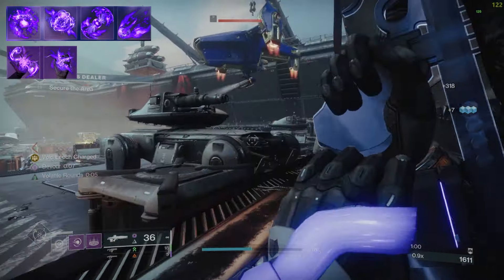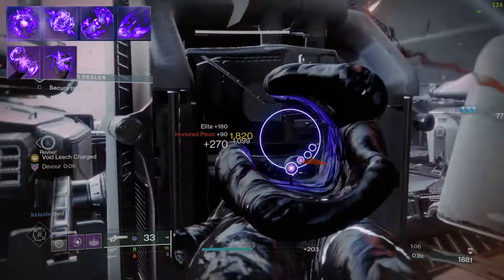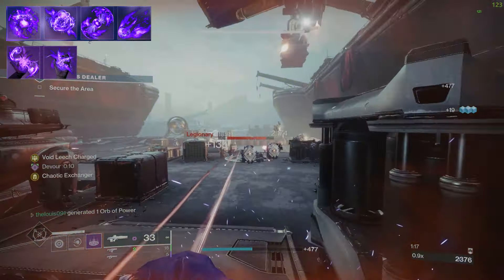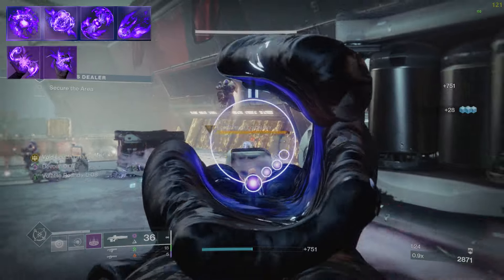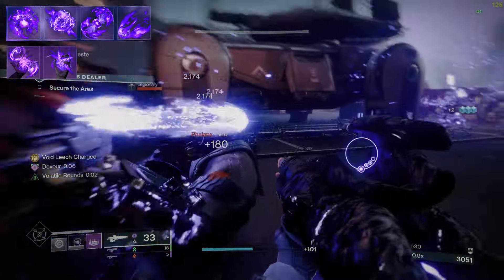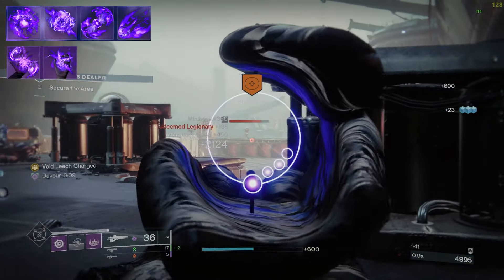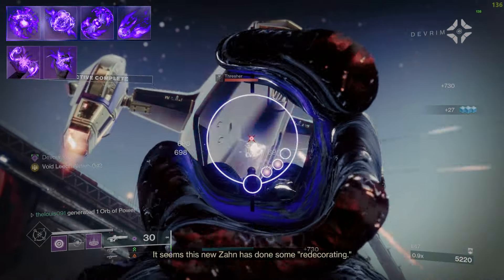The reason for that is Void Warlock has the easiest access to Devour, as with their aspect Feeding the Void, ability kills get you Devour. Devour means when you get final blows you restore health, and you regen ability energy and extend the Devour timer. This feeds into using Chaos Accelerant, where we overcharge grenades by holding them to make them even more powerful, getting kills with void abilities to get Devour, then spamming as many grenades as we can.